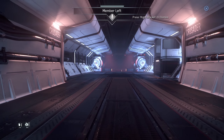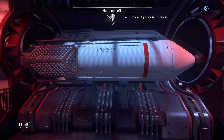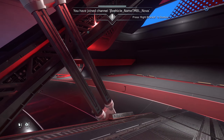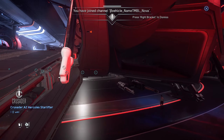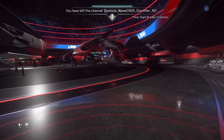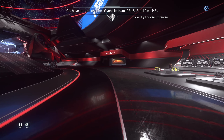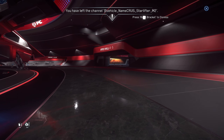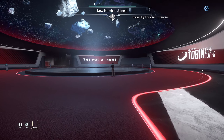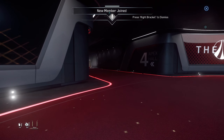The real heroes of this game are the designers. These look like bombs. There's the nukes. This is the one we want to rent. This is the Hercules Starlifter. Crusader's design language is just so interesting and cool looking — it's clean but also futuristic. You could say the same thing about Origin, but Origin is much smoother, whereas Crusader has a much more sporty design language.